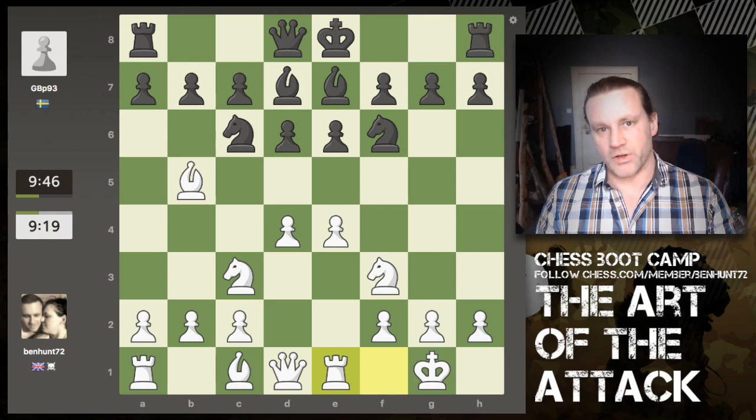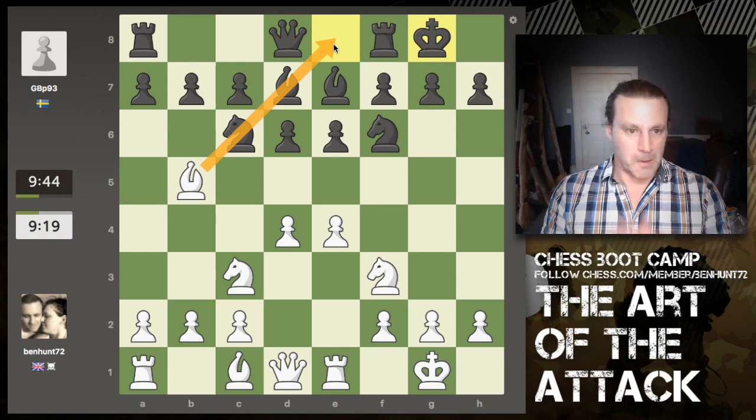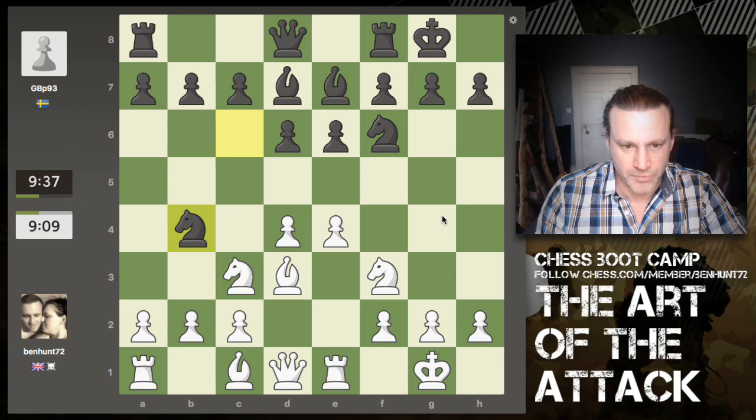So far so ordinary really. Now I decide to bring my bishop back. After black castles kingside, my bishop's not really doing much — it's just looking through two minor pieces at an empty square on e8, so it's not achieving much. I bring the bishop back to put it on at least a diagonal where it can play a part in some future attack.